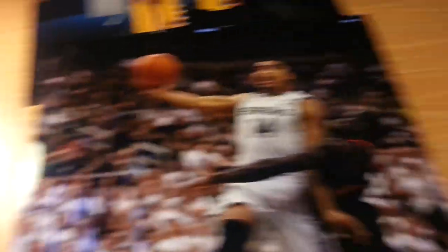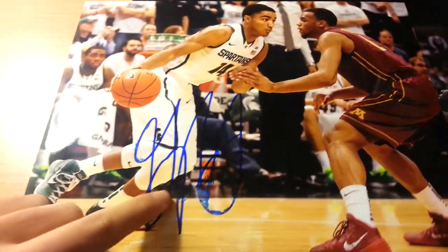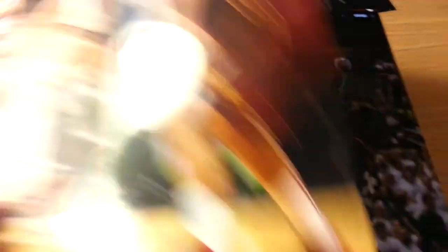Then I got Nuggets rookie Gary Harris on two 8x10s — Michigan State 8x10s. One kind of smudged but it's all right. So yeah, that's pretty much it. It was a pretty good day of graphing — see you guys later, thanks for watching.